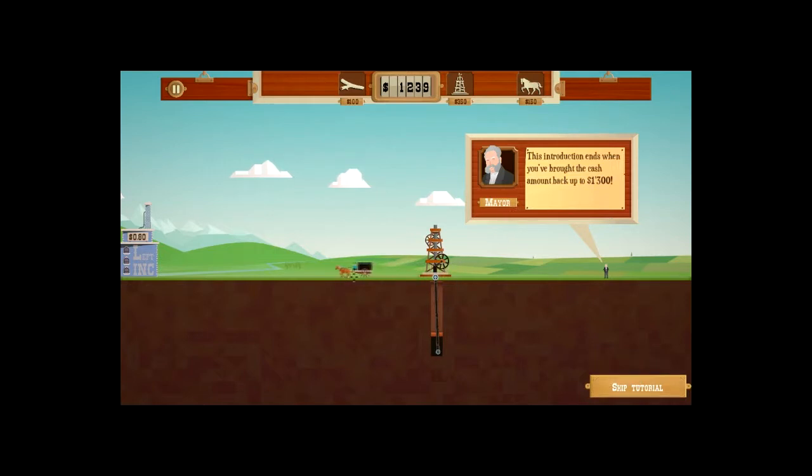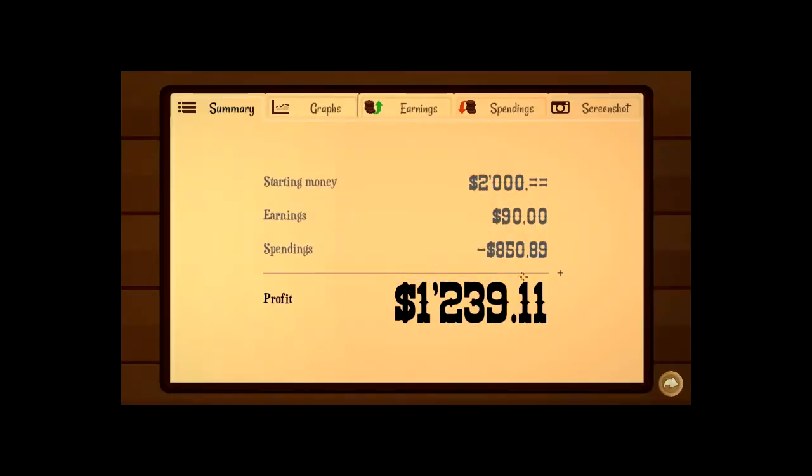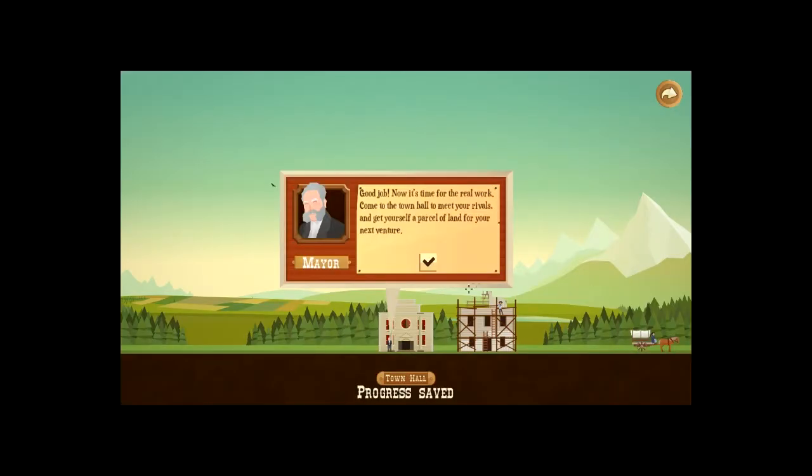Well he's going to go again but I don't need to do this because I know what I'm doing. Good job! Time for the real work. Come to the town hall to meet your rivals and get yourself some land for your next challenge. All right then.